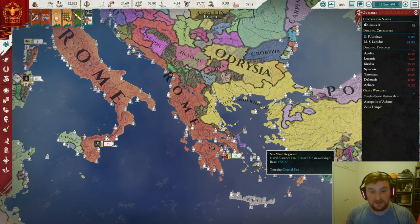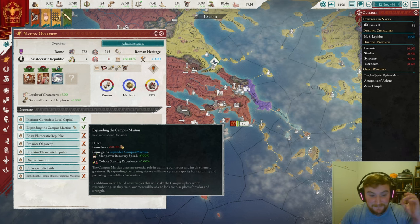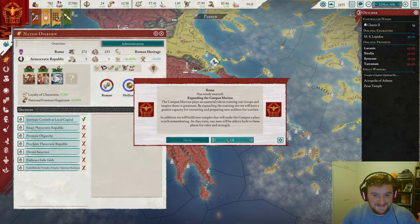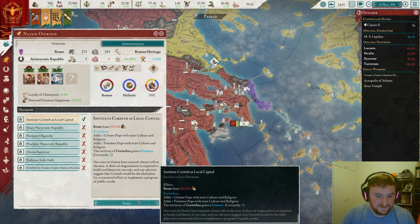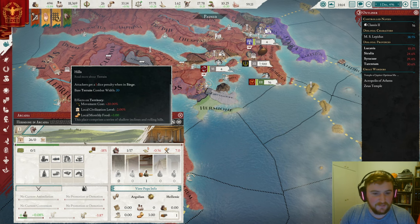We're going to take two incredibly good decisions — Expanding the Campus Martius for Manpower Recovery Speed and Cohort Starting Experience. And then we're also going to institute Corinth as local capital, which gives four citizen pops with the state culture and religion — so for us that is Hellenic Roman — and four Freeman pops and a Granary. That's really going to help out with our conversion around this area. And now because of that we can actually colonize over here — we need to colonize both of those and that one.